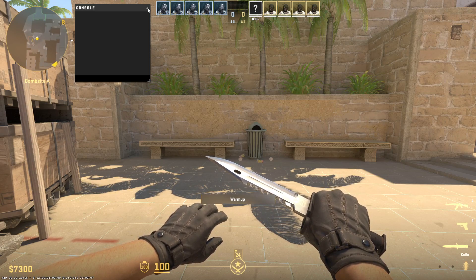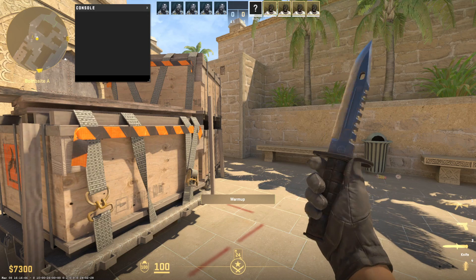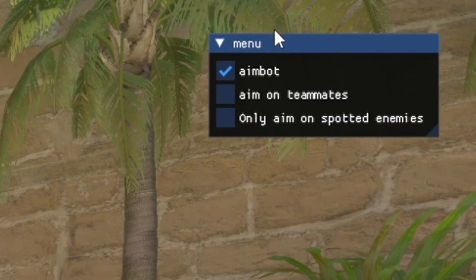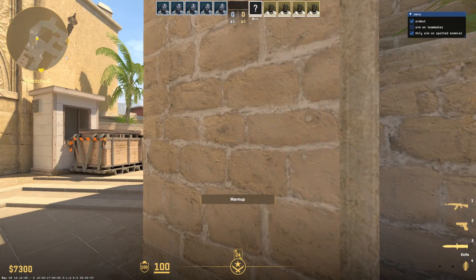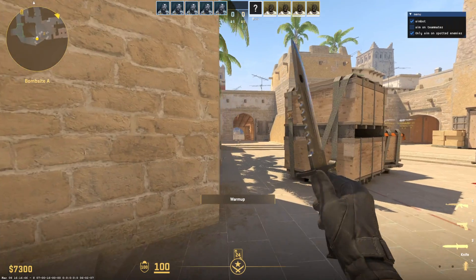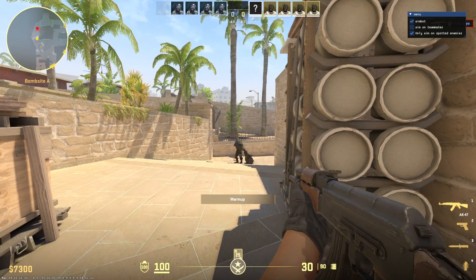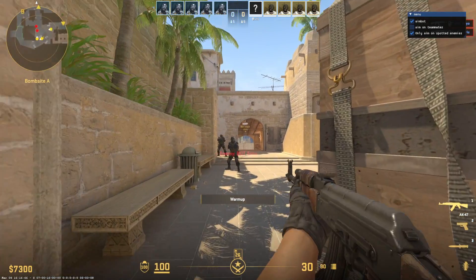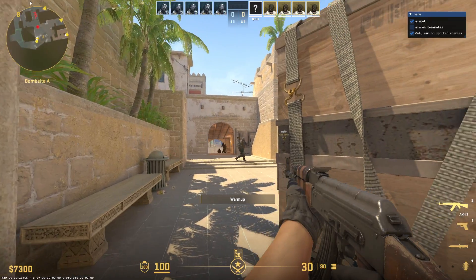On a practice game on Mirage, we will showcase this visibility aimbot feature. If we open the final project and run it, and the code is correct and the offsets are updated, we should now have a window with aimbot and also the new feature: only aim on spotted enemies. Now, if I hold the aim key, nothing happens. But when I move to some enemies, we can see that now we aim on enemies. Hold the aim key, nothing happens because we don't see enemies. We see enemies — it aims.